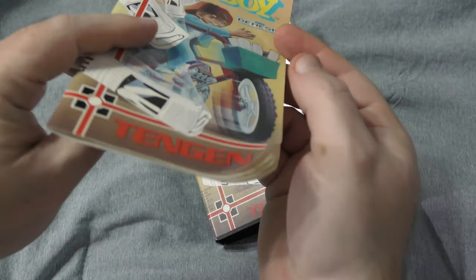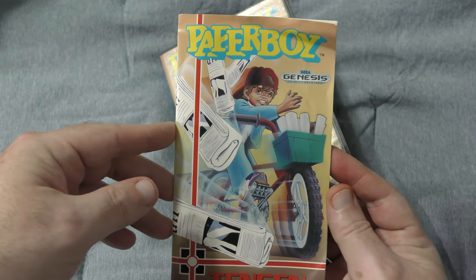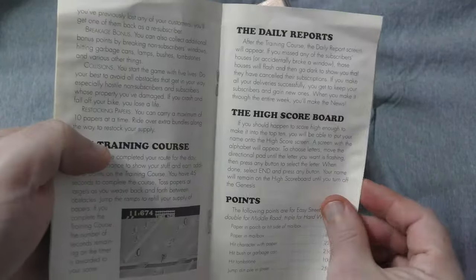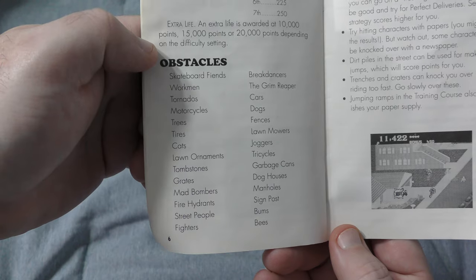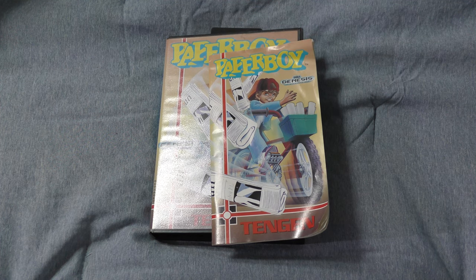Quickly, the manual is in okay shape with some corner curling, but this is part of why I wanted the clamshell version — the re-release has one of those cheap xeroxed black-and-white manuals instead. The manual itself is simple as you would expect, but I do appreciate all of the details covered, including an itemized list of all the obstacles in the game, as they could have easily skimped and taken the easy way out. Okay, that's the oddly rare package. Let's get to the game and see if this Genesis version is better or worse than the Master System port.